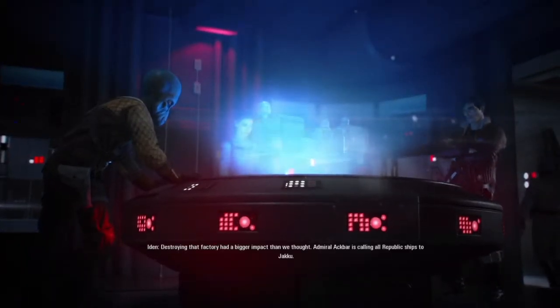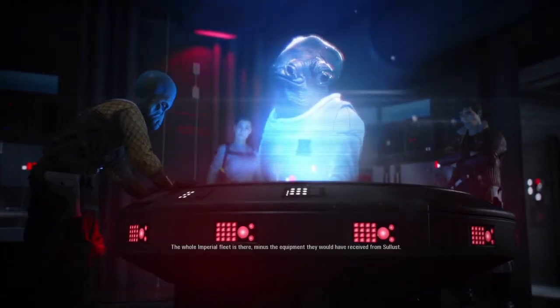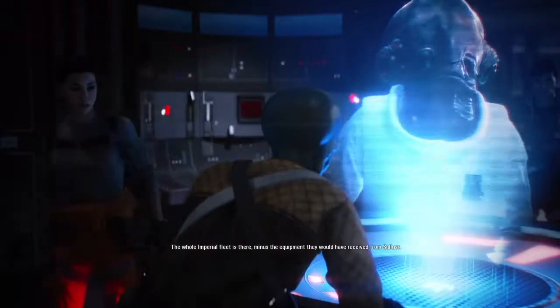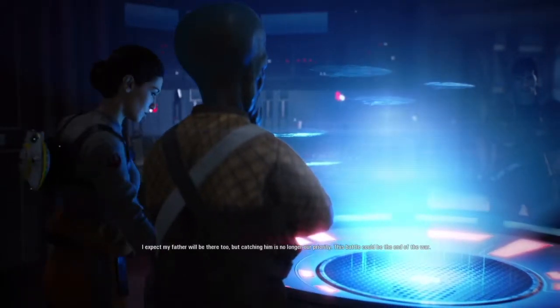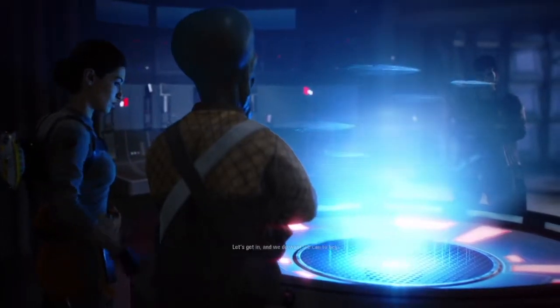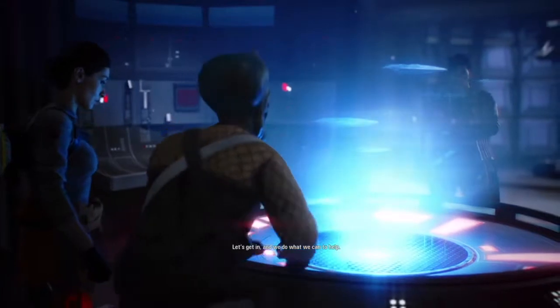Destroying that factory had a bigger impact than we thought. Admiral Ackbar is calling all Republic ships to Jakku. The whole Imperial fleet is there, minus the equipment they would have received from Sullust. I expect my father will be there too. But catching him is no longer our priority. This battle could be the end of the war. Let's get in and do what we can to help.